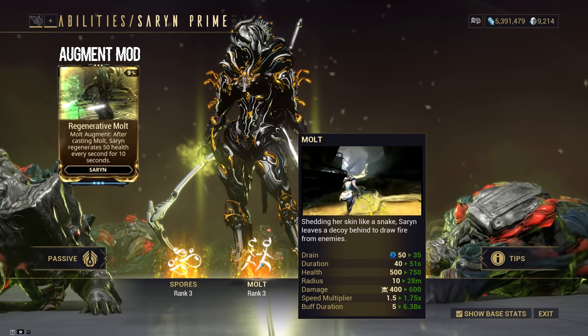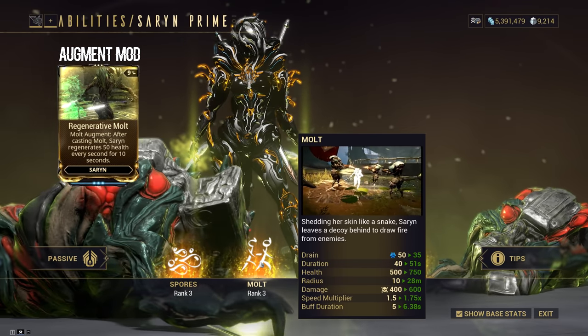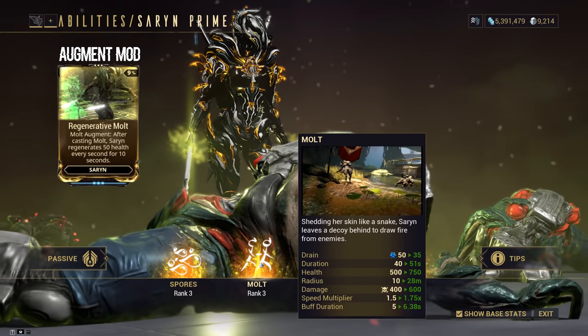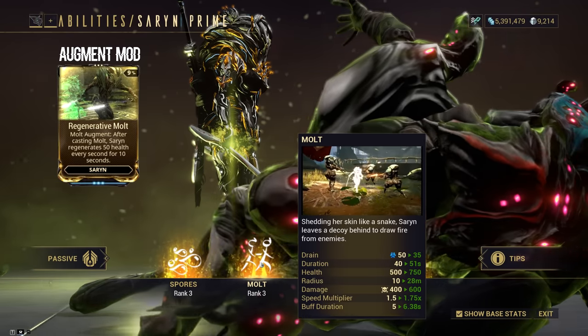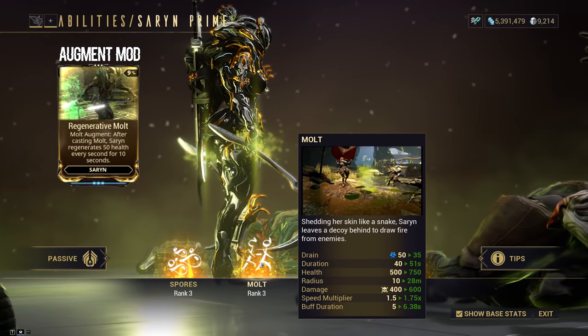The augment for this ability is Regenerative Molt. After casting Molt, Saryn regenerates 50 health every second for 10 seconds. This augment is very good — you can have more health regeneration, and sometimes that's all we need.